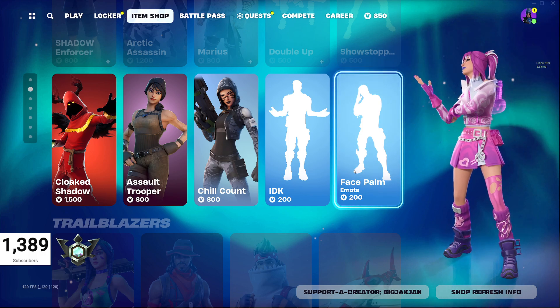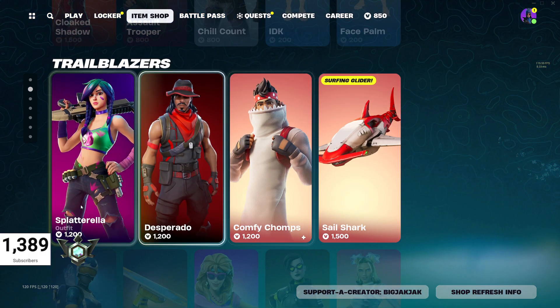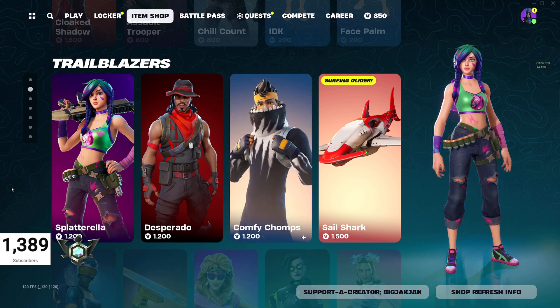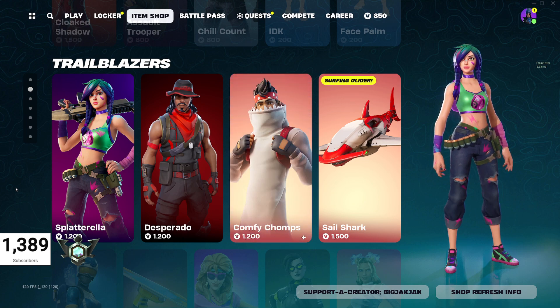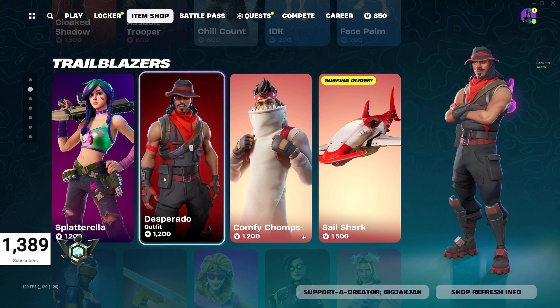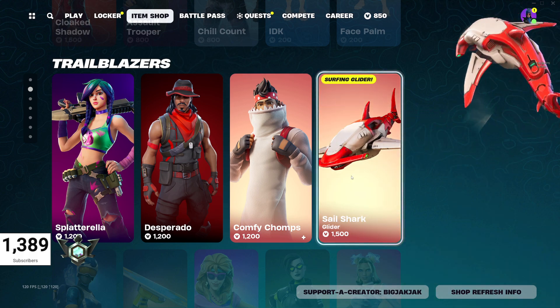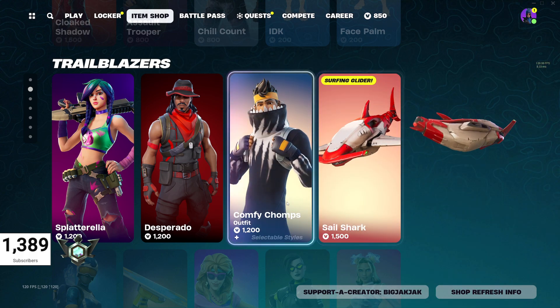And the face palm emote — oh my God, I can't believe this. Okay, Trailblazers: we got Splattarella in here, and she doesn't come around too often, so pretty cool that she's in. Desperado also in here for 1200 V-Bucks, and Comfy Chomps for 1200 V-Bucks. Sailshark Glider for 1500 V-Bucks — pretty expensive, really.